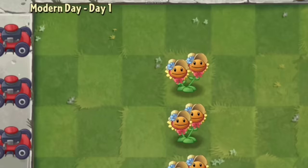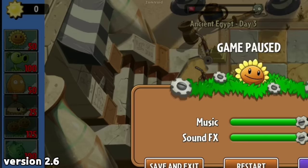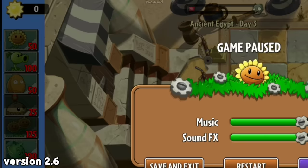Number 7. There is an interesting bug regarding the Twin Sunflowers' sun production. Before the 2.7 update, this plant used to provide a whopping 600 sun. This happened when you exited and reopened the game and used plant food on Twin Sunflowers — she could give you a whopping 600 sun.